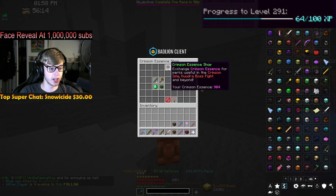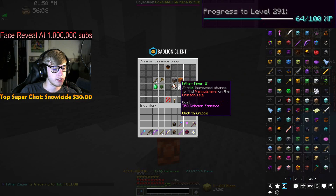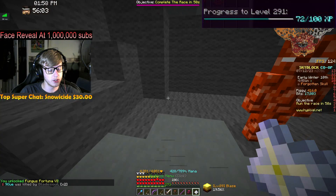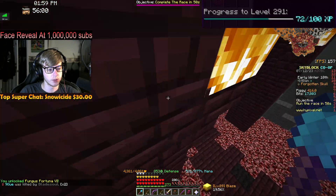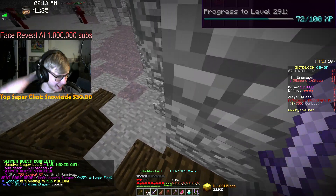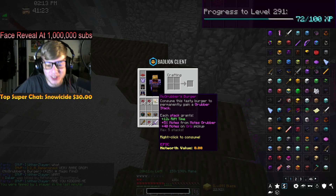After all those runs we got 904 essence, so we can buy something. We're gonna go with Fungus Fortuna — sick, puts us up 72 to the next level. Halfway to another little bit of XP from the crimson essence shop. Let's go! Last one and it's done.